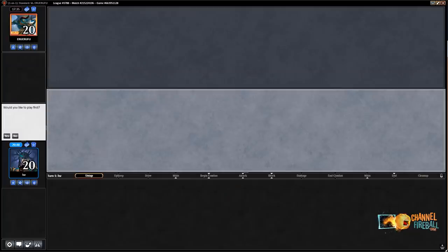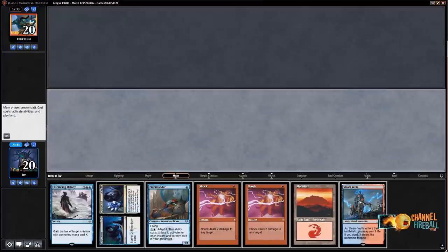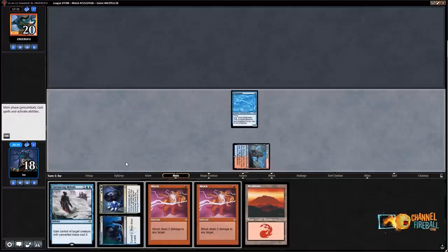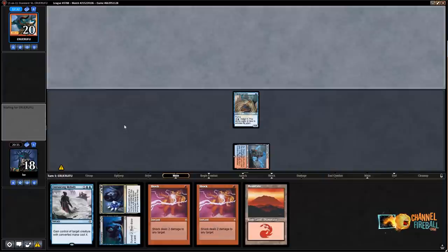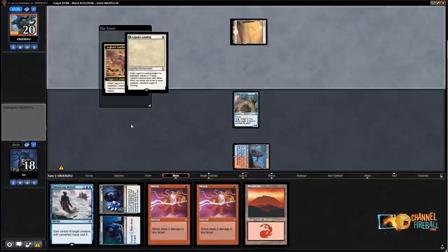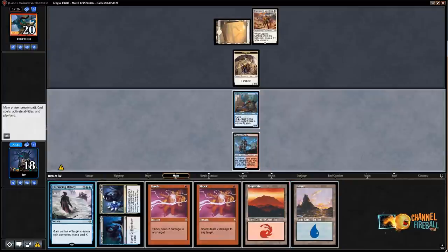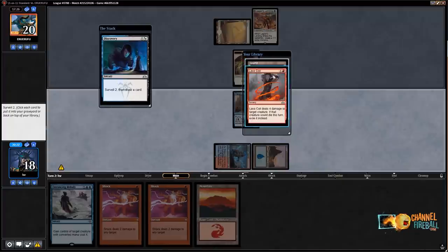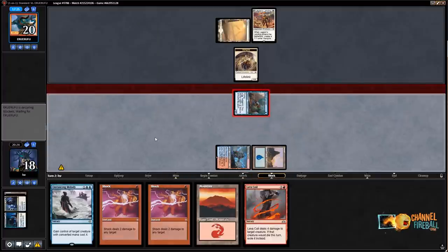Welcome to game three — I'd like to play first. This hand is almost perfect against white weenie. Sure I'd rather have Chart of Course given that I have turn one Terramander, but I've got a pair of Shocks ready to roll against my opponent's first couple plays. I'll cast Discovery Dispersal. I could have played the other land, but I'll keep Lava Coil. Because I have both Terramander and Entrancing Melody I kind of like — oh there you go, Entrancing Melody for Adanto Vanguard.